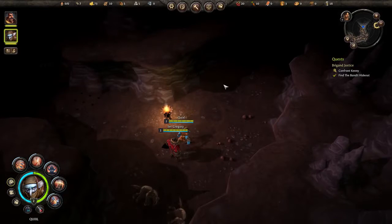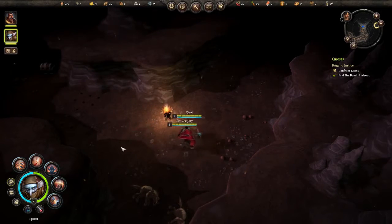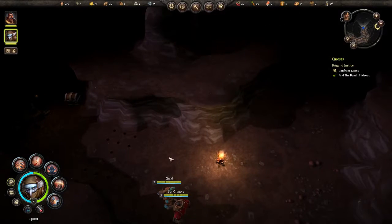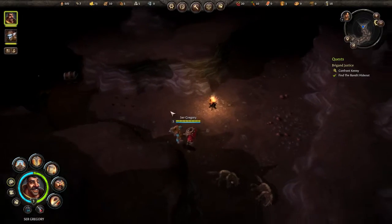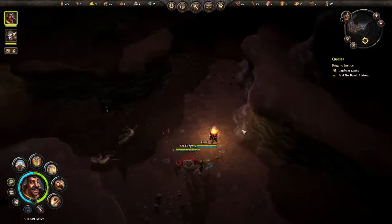There's a trap, and it's tempting us with a chest and some other goodies. Let's send Sir Gregory — actually no, he's just going to probably die. I'd have you go this way instead.